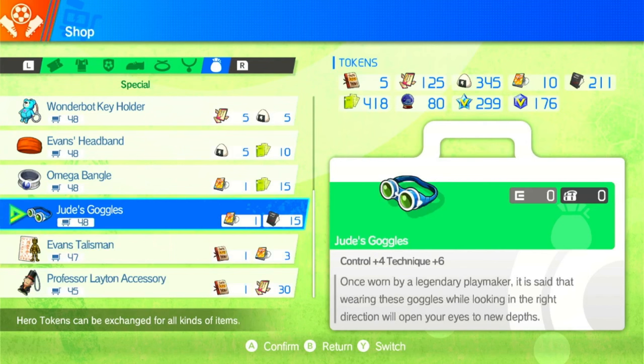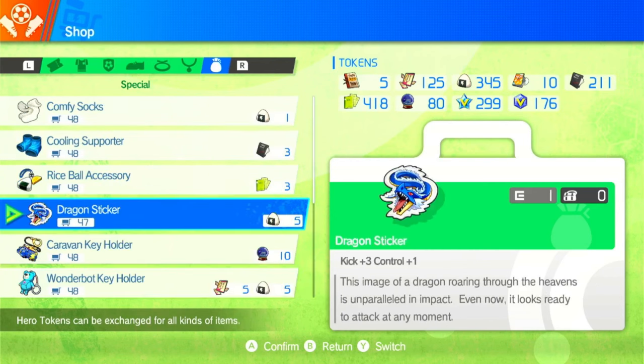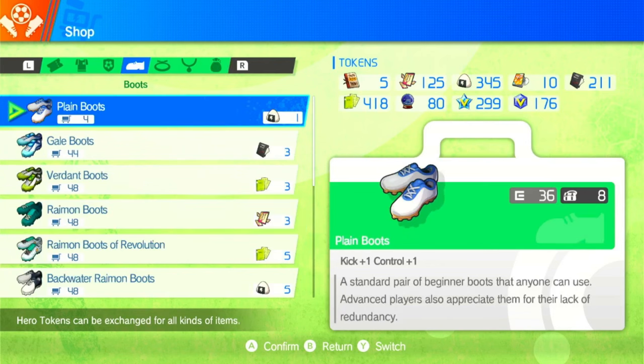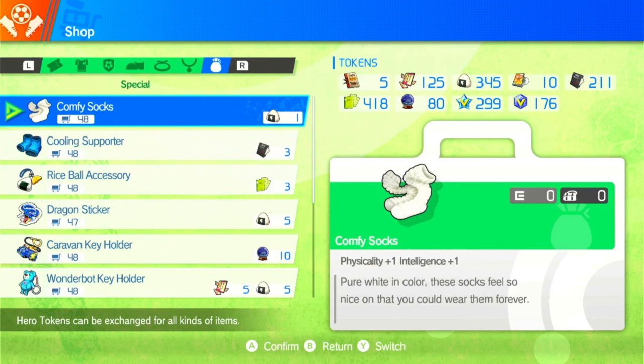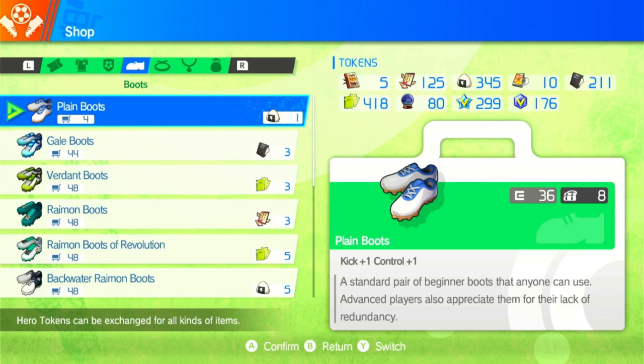For the special accessory you have a couple of options. You can use Jude's Goggles for more control and technique — quite good. However Professor Leighton's accessory is useful if you're engaging in more focus duels as your strikers, though that's rare. If you just want more kick and control, get the Dragon Sticker — plus three kick and one control is quite good. With these you will gain more shooting power and more defensive power, and your players just become better overall.